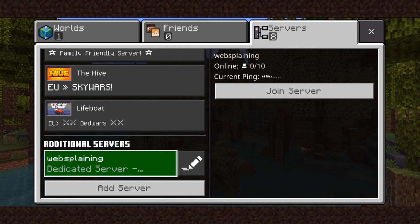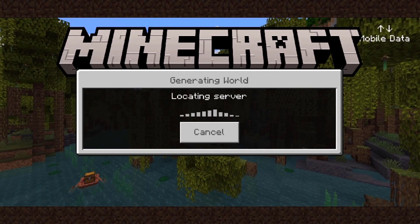I'm picking my server at the very bottom under Additional Servers, tapping on my server name — Websplaining — and then tapping Join Server. Now instead of being greeted with that error message, we'll be taken into the Minecraft server. That pretty much concludes the video on how to fix 'it appears you are unable to connect to your network' on Minecraft Pocket Edition.